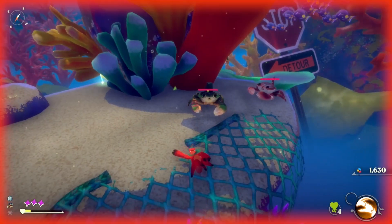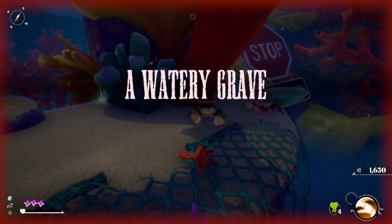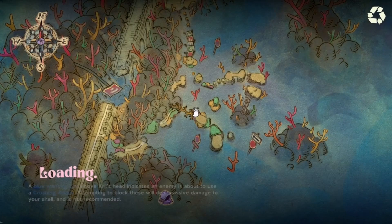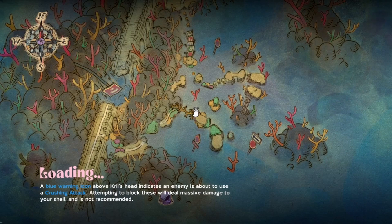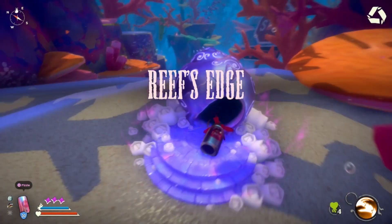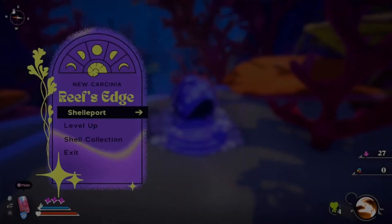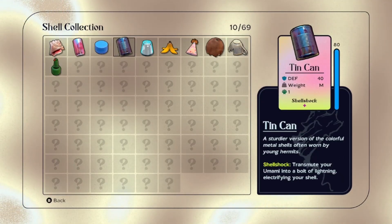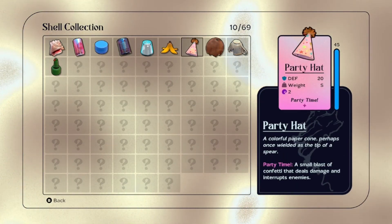Oh shoot! I was blocking, then I realized my shell is not there — I can't really block properly. So I do start with a soda can shell, I guess because that's what I had when I first discovered it. I'm not entirely sure. I want to look at my shell collection — I want to see what the small blast does.